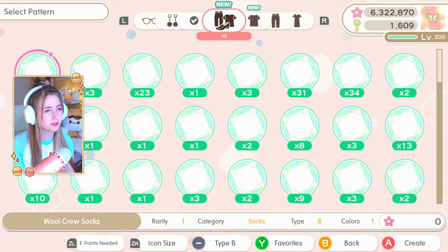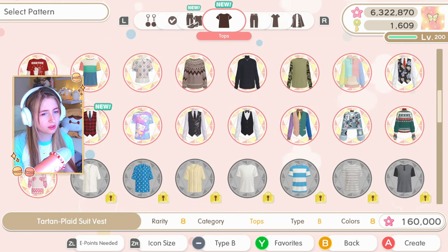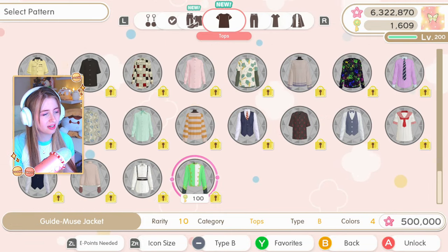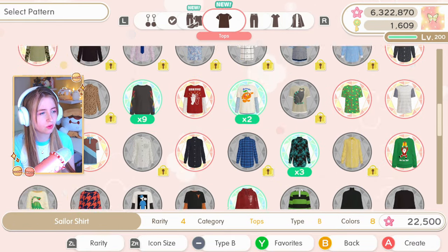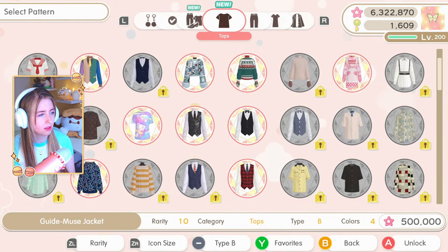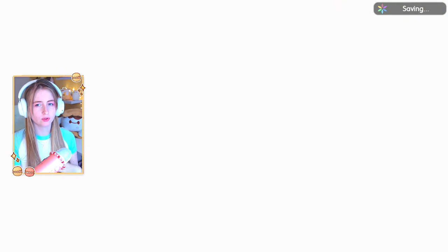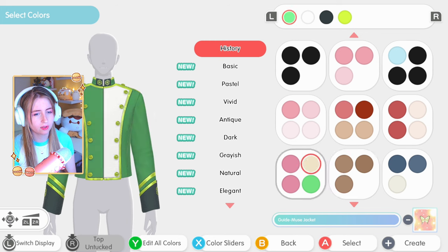Starting with the guy's outfit - there's only one look specifically I want to do. I barely unlocked anything for guys. Let me sort on rarity. I have a lot of keys by the way - I just don't unlock everything. There's this thing going around that you won't have enough keys to unlock everything anyway, so I've always only been buying stuff when I want to use it. I think I want to start with the jacket.